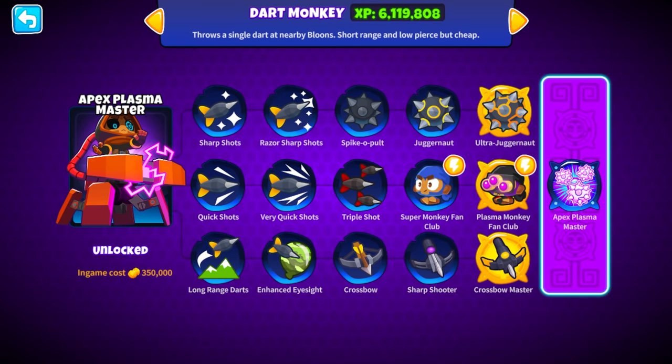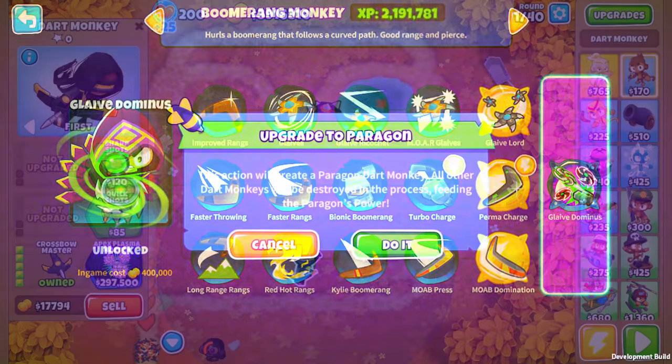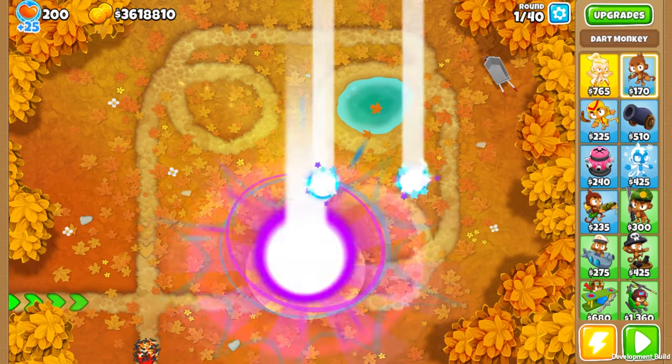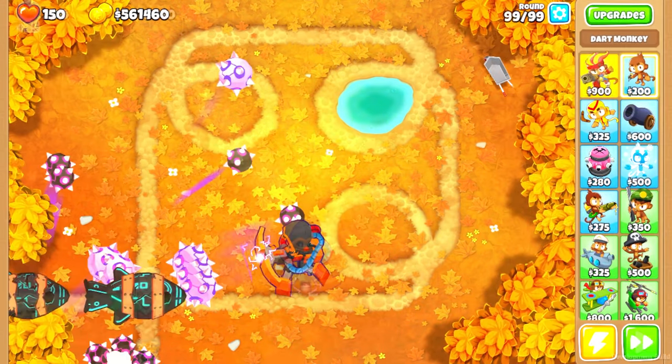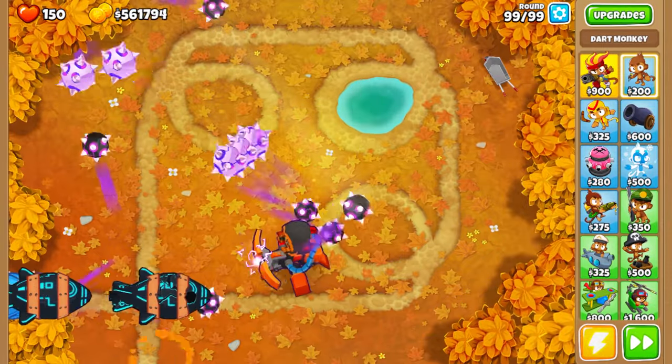Paragons merge all tier 5 upgrades to create an ultimate version of a tower, utilising their combined powers and dealing greatly increased damage to the Bloons. First up is the Dark Monkey with his devastating Apex Plasma Master upgrade, which fills the area with Bloon-shredding plasma juggernaut balls.